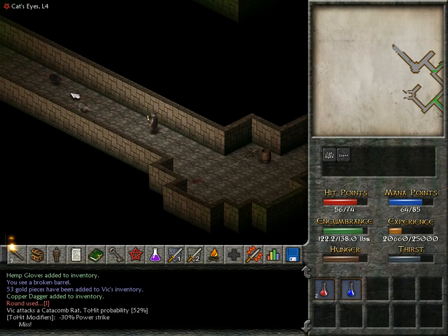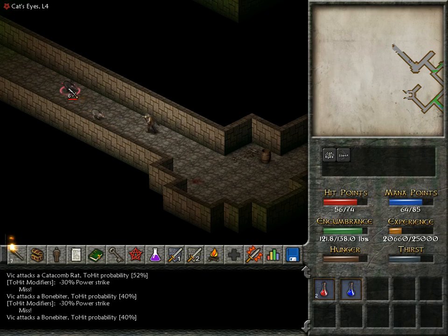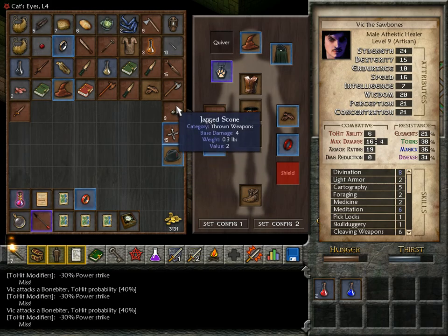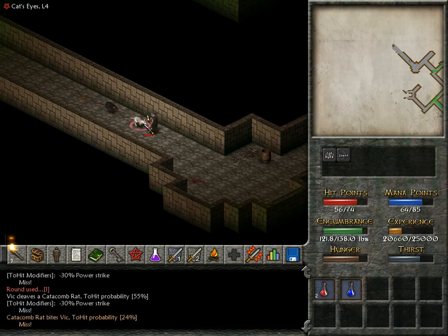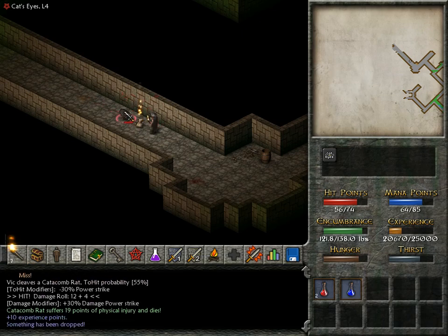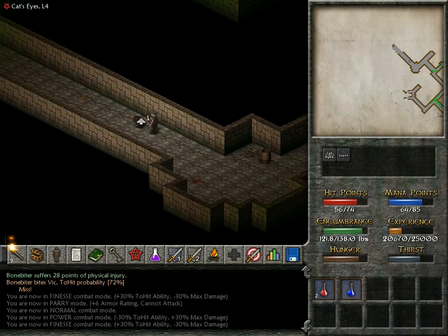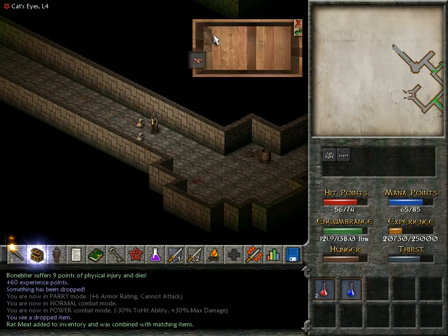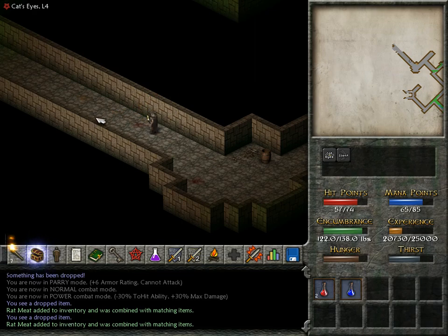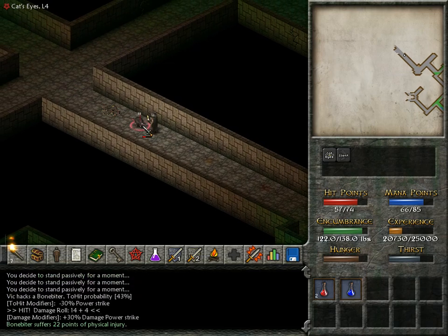That's a catacomb red — yeah, that's the old type of red. I was wondering if that was like an albino super rat, or actually the first kind of red we encountered. This is actually not really doing anything, especially since you don't really train your skill by using weapons.